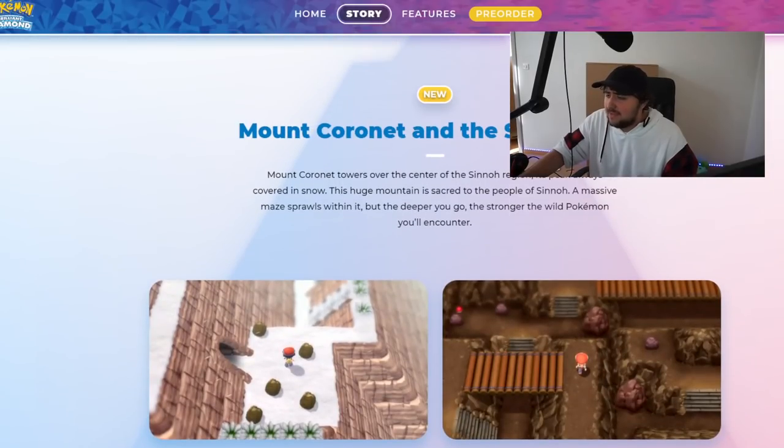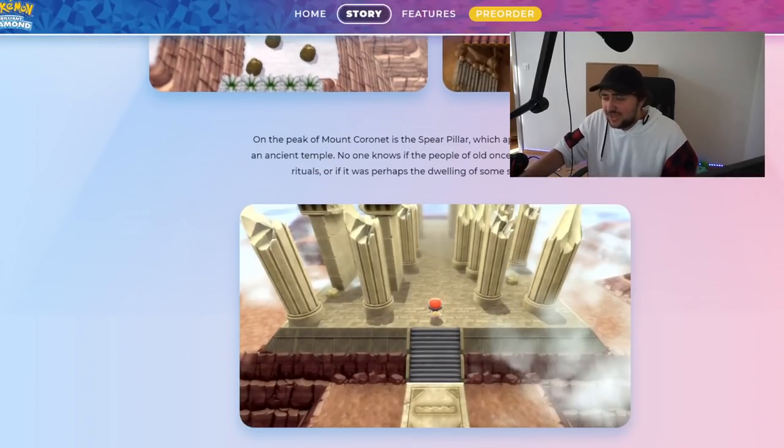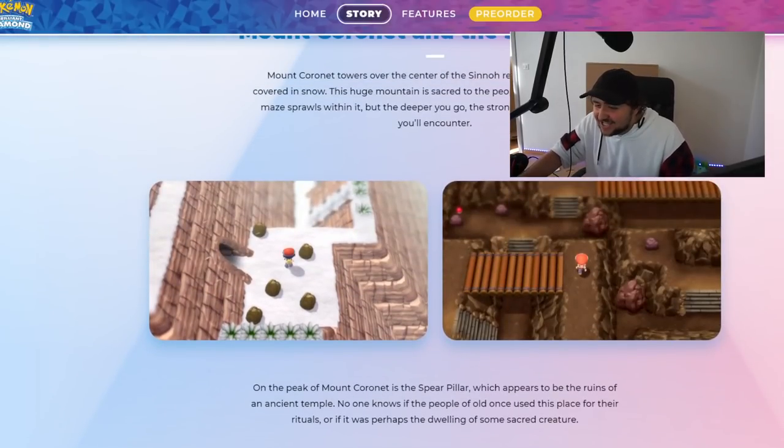Then they talk about Mount Coronet and the Spear Pillar: Mount Coronet towers over the center of the Sinnoh region, its peak always covered in snow — this huge mountain sacred to the people of Sinnoh. A massive maze sprawls within it, but the deeper you go the stronger the wild pokemon you'll encounter.